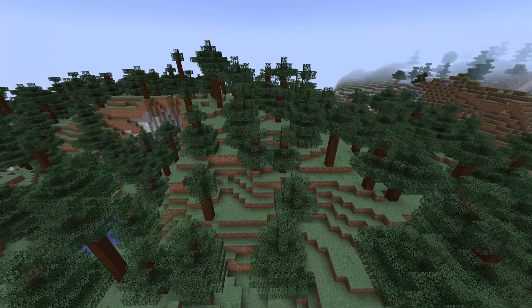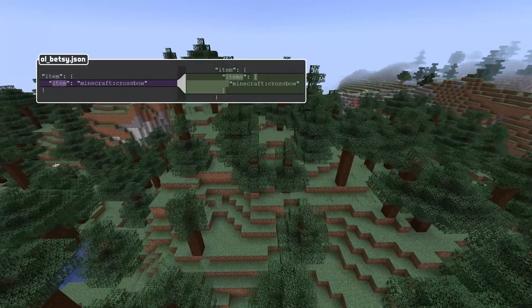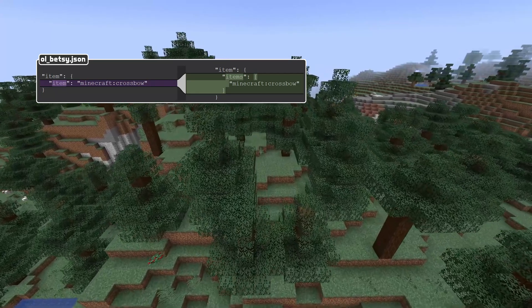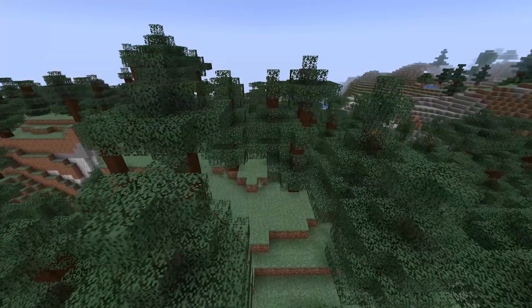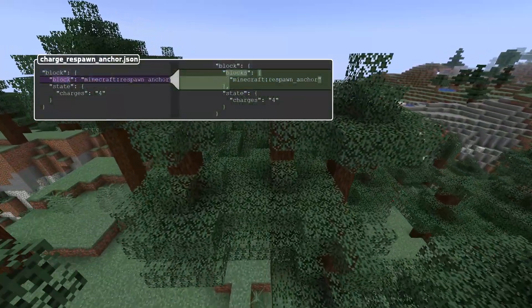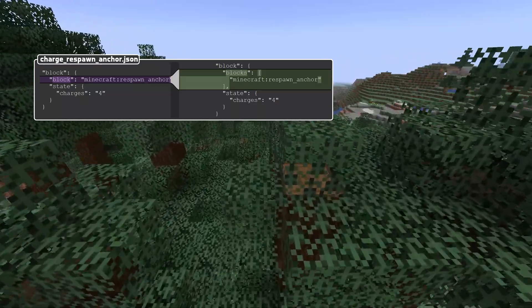A bunch of predicates have been changed as well. The item predicate has been expanded — it now has an items list instead of an item field, of which any of the provided items will count. The same goes for the block predicate: the block field has been replaced with a blocks field, which is also a list of block types.